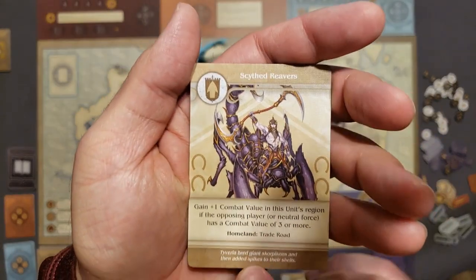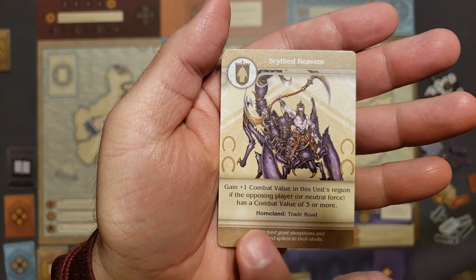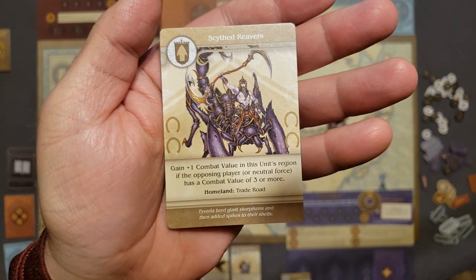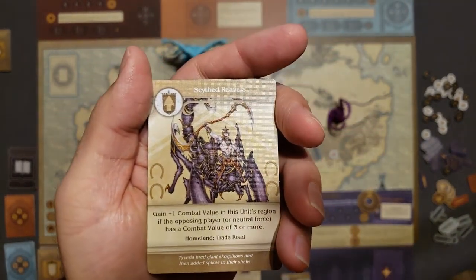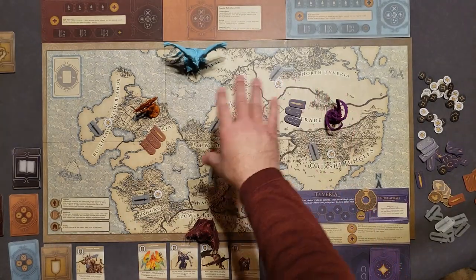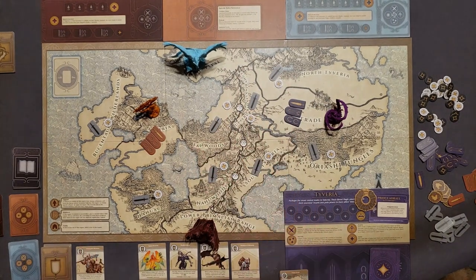This card says: gain plus one combat value in this unit's region if the opposing player or neutral force has a combat value of three or more. This might prove very useful, especially when fighting the Elarian General who will have a high combat value. Also, dragons at full health have a combat value of four, so I definitely want to consider getting that card.